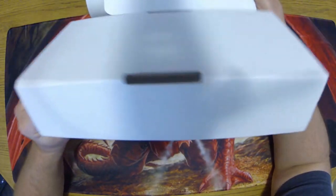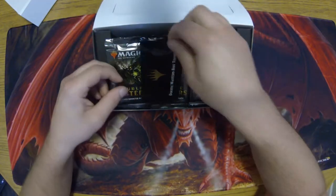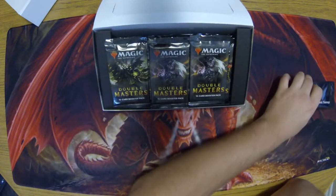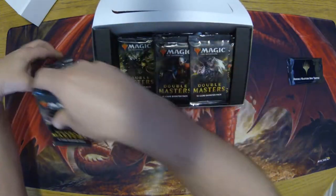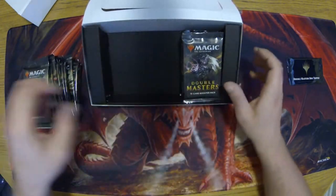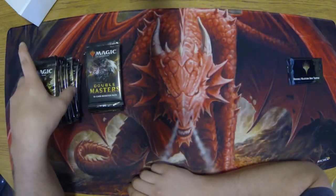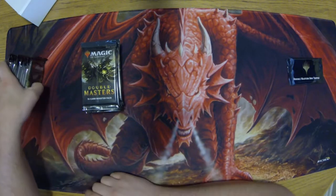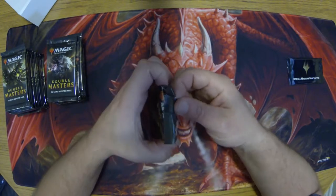Let's see what we've got. There's the box topper — we get two with this set where it's Double Masters, save those for after. 24 packs in this set. Each pack has two rares and two foils I believe. Let's see what we've got.